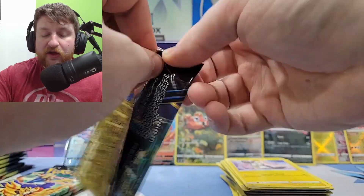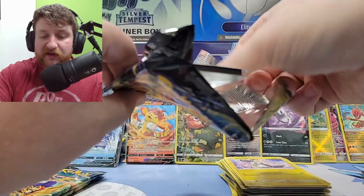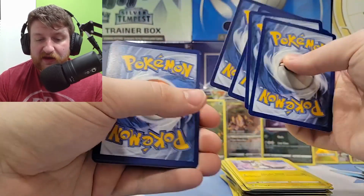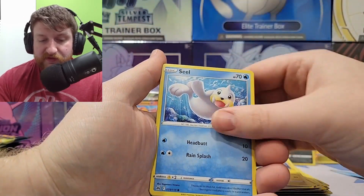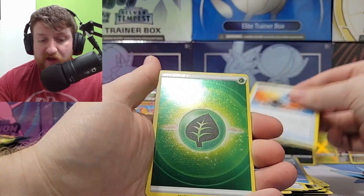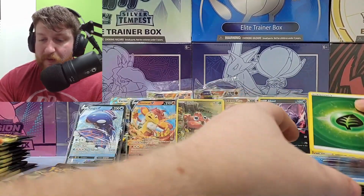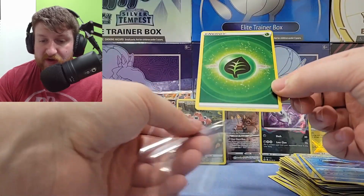We probably won't do that until like after a year, so this is gonna be a long series — once a month at the end of the month. Fighting energy, Graveler, Rare Candy, Luxio, Seel, Corsola, Archen, Corpish — energy reverse holo with a print line — grass energy, we love grass energy — and Wailord! We've gotten something in every single pack!